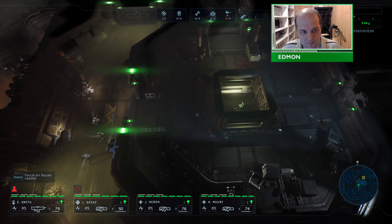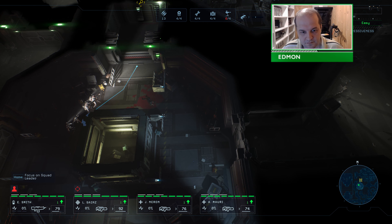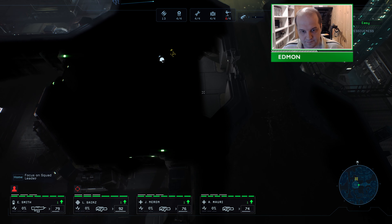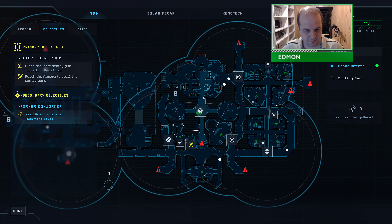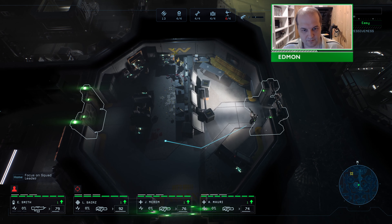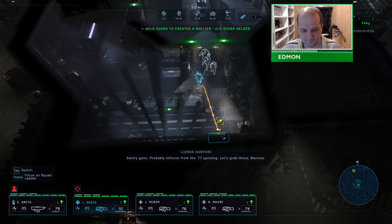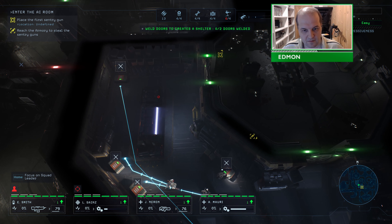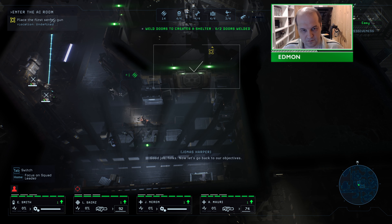They're heading our way! Up to the command level, I guess — I'll do that in a second actually. They're heading our way! Wait a minute — that's the armory. Sentry guns, probably left over from the 77 Uprising. Let's grab those, Marines. Let's see what's inside. We have enough sentry guns with us — let's use those. Good job, folks. Now let's get back to our objectives.